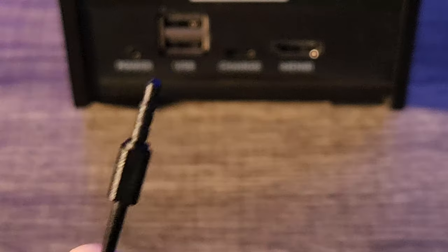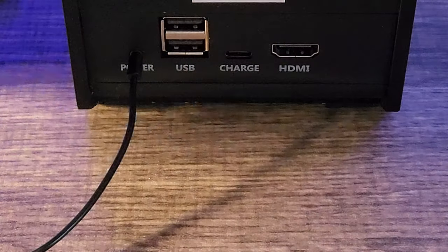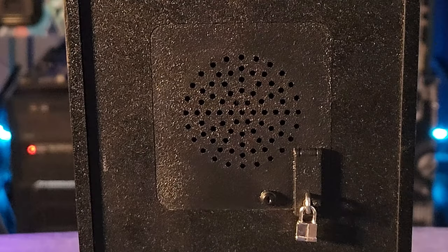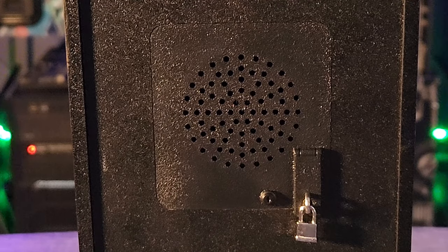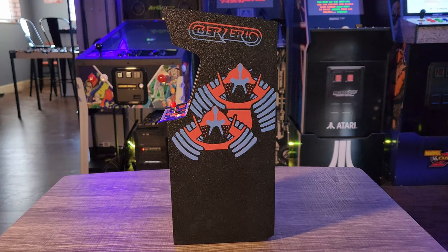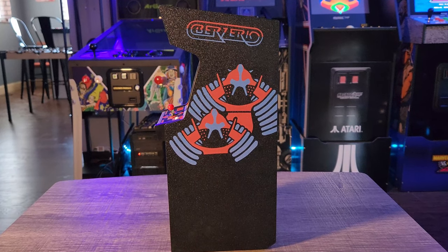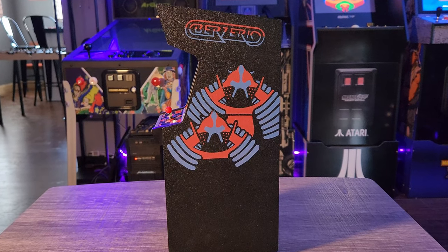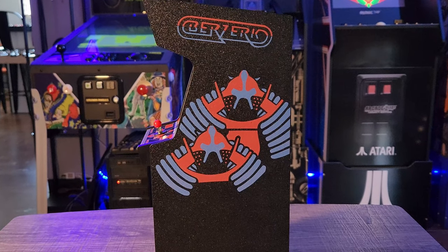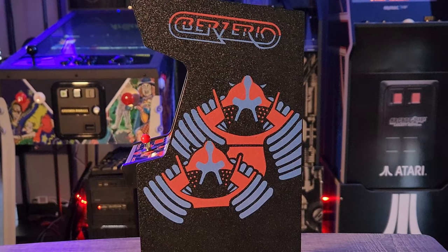You'll also notice a mini plug that says power — this is not for powering the machine, but for plugging in the included fake AC power cable. You'll also find the speaker on the back of the machine, which sounds just as good as all of their other releases. New Wave Toys have also done a great job replicating the side art of the original arcade game; the art seems to be printed directly on the sides themselves — no stickers — and I prefer this look to when the art is just a sticker slapped onto the side.